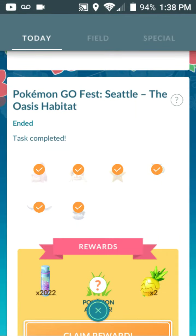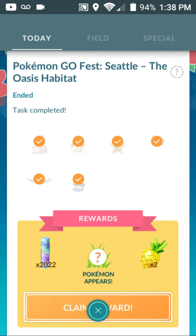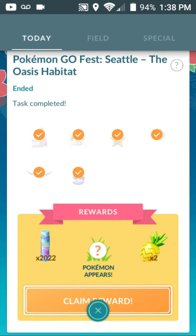Hello guys and gals, we're back with more Pokemon Go! We have Pokemon Go Fest Seattle, the Oasis habitat. I think everyone got this — we just had to collect some water-type Pokemon. I forget which ones they were exactly, we had to collect six water-type Pokemon that were predetermined. I think it was Clampearl... but I'm seeing quite a few here — there's Crabby, Slowpoke — yeah, quite a few. Let's see what Pokemon we get for completing this.